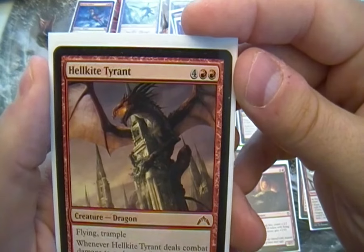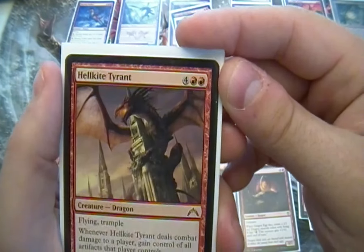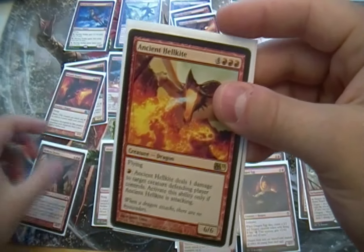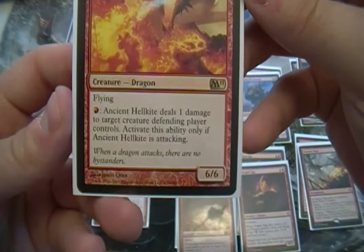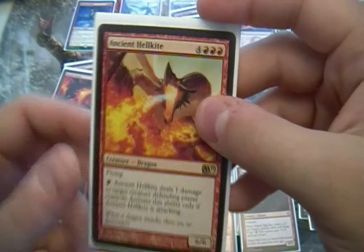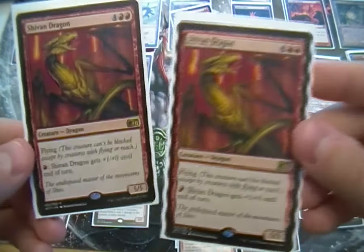One Hellkite Tyrant — good against someone who uses artifacts. One Ancient Hellkite — this is my strongest monster. And then last but not least, two Shyvon Dragons — another card that you need to have if you're doing a dragon deck.